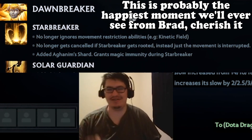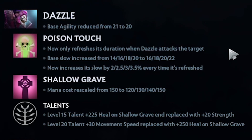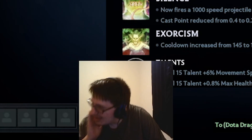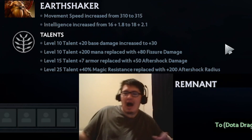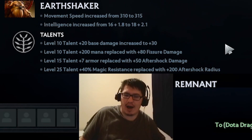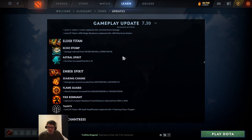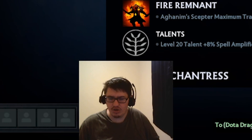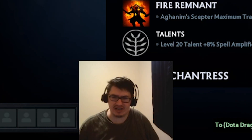They're slowed by 35% after 10 hits - they ain't moving. Plus 200 after-shot. Why buff Earthshaker? Stop - why buff Earthshaker? Fuck you! You buff Earthshaker but you nerf Elder Titan - you buff him four ways to doomsday and yet you nerf Elder Titan by 30 damage.